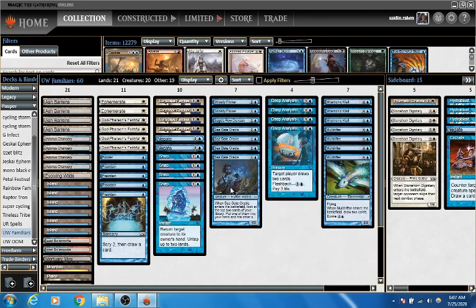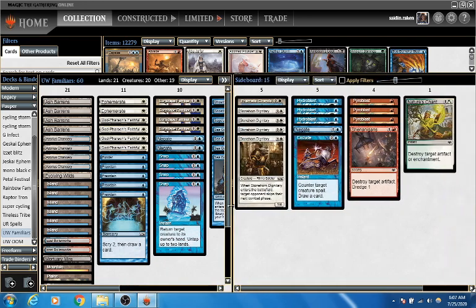I also have four Seagate Oracles, three Mnemonic Walls, and four Mulldrifters. In this list I am not playing any Stonehorns in the main board — I'm just trying to rely on getting out of range with a lot of life gain. Perhaps that is a mistake.